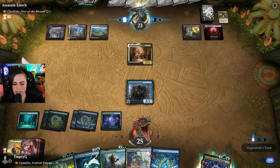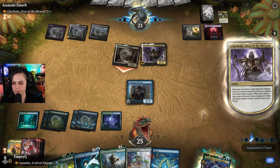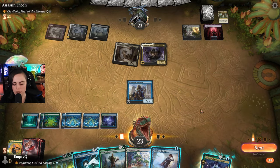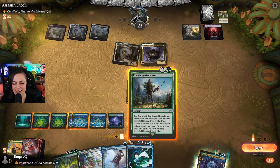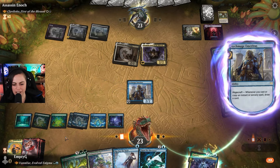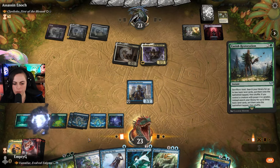I was expecting the removal. Very nice. No blocks. Slip out the back - even better. Oh, I just put in that basic land that I was going to discard to Thirst, but since we're here let's start with this. Hopefully we'll draw into another land. River's Rebuke is also good, I'm happy with that. We'll get a forest.